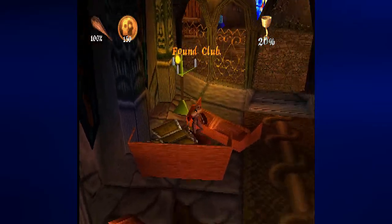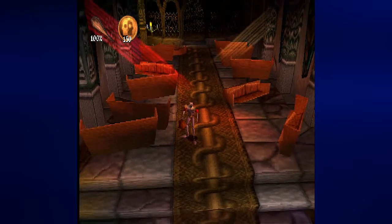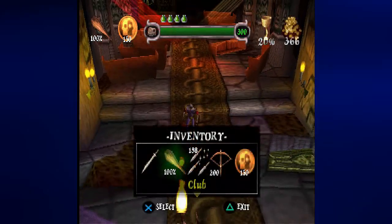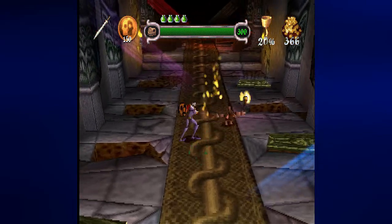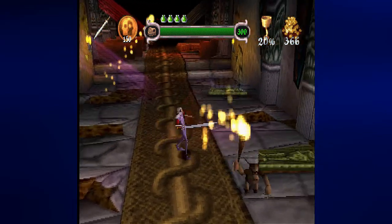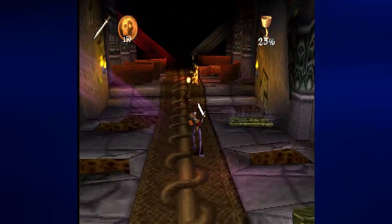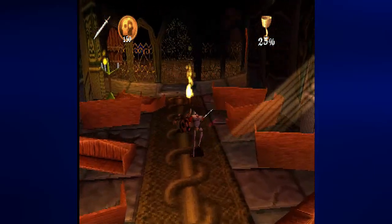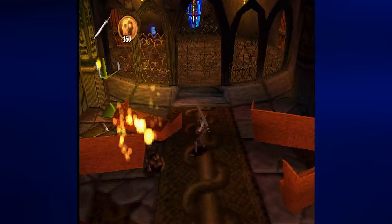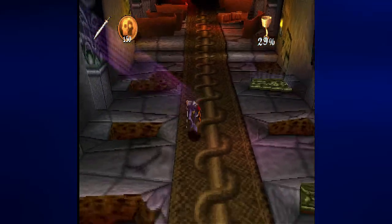We now have a club that will completely refill the usage percentage, and that is a clue for something we need to do. I want to switch back to the short sword though, because there's one more of these guys and I want to take them out — hopefully not to dinner. They're all running away from me now, I don't know why.